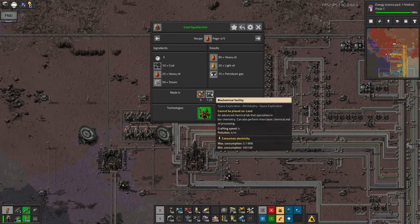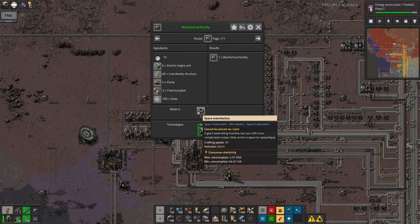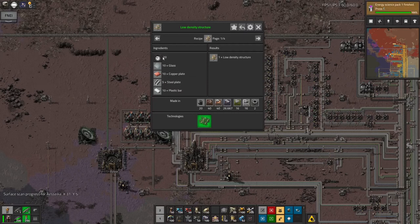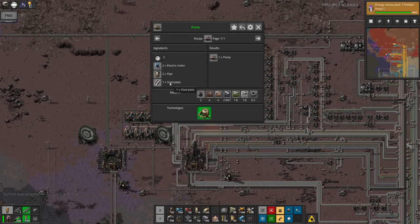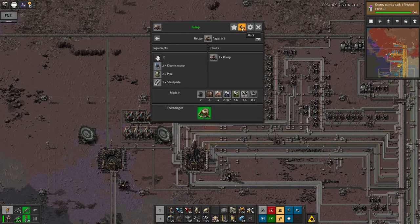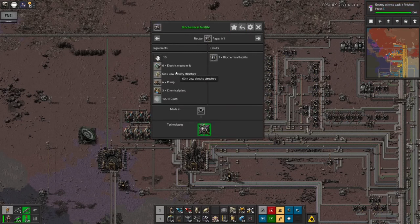Instead I'm going to use the biochemical facility, which is the space-only version — it can't be placed on land. So I'm going to need to start making these, and they need to be made in space in a space manufacturing facility. But most of the stuff they need is already up there — electric engine units, low-density structures, and glass. I'm taking those up by rocket. I may start making low-density structures up there, and maybe pumps. But then I can start doing all of the oil processing up there automatically, and that should make everything a little bit easier.